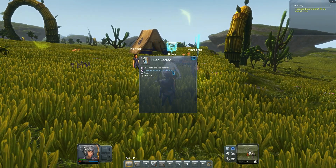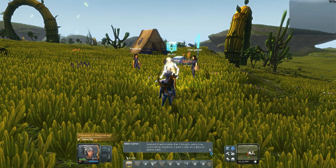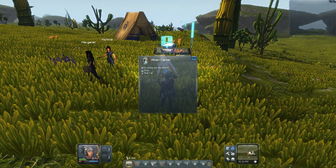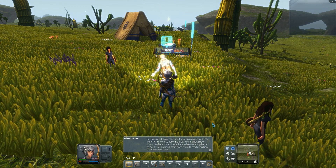Alright, here's your — what do you want? Yeah, yeah, I finished what you told me to do. Works better than I thought, seeing how you're still up and about. I guess I really am a glorious genius. Alright, let's continue. Where are the others? I'm not sure — I think Chen went west to a crater while Sly went north towards some big tree. You might want to check on them since it looks like you have nothing better to do.